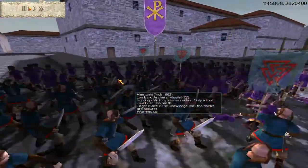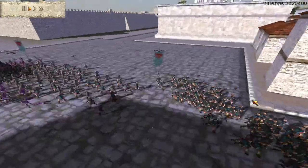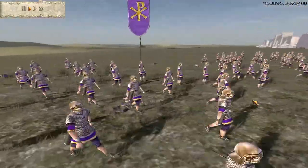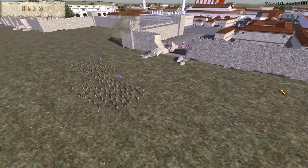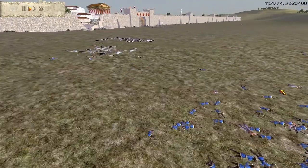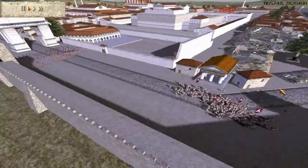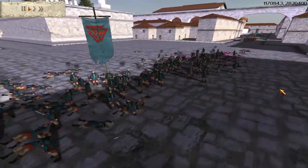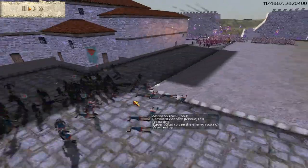Here I charge my peasants in. I don't expect them to win, but it will cause his archers to run away on skirmish mode or get engaged, which means my archers can shoot at them without worrying about getting shot back. It gives them a little edge in the archer duel. There are a lot of dead British units here, which is not good. My peasants are useful though, giving me quite the edge in the missile duel.